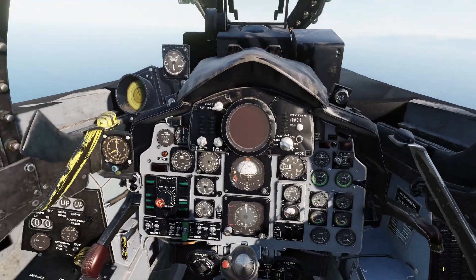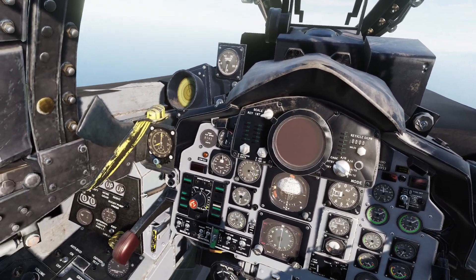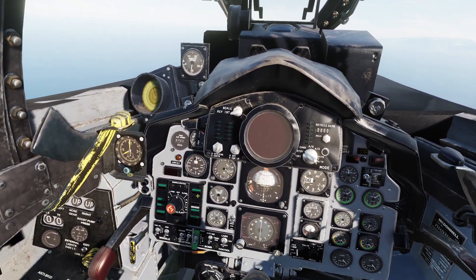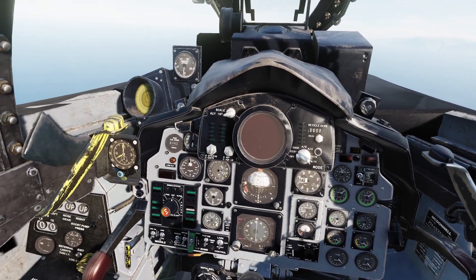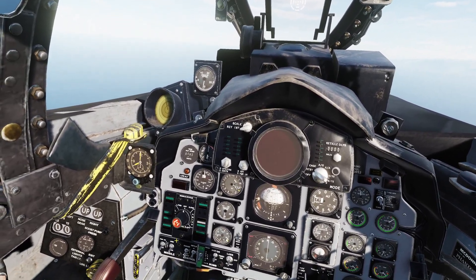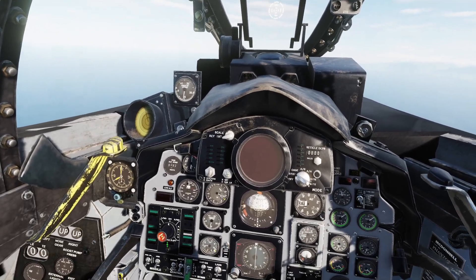Now let's have a look at our missile selector. This may confuse some people, but the way this works is it's just a knob that turns and has different positions, so you can turn it to select different weapon stations. It also has a light system to tell you what stations are selected — it actually has seven lights. This one down here in the middle is the all light, and all of the lights for whatever stations still have missiles on them will light up when you have it in the all position.